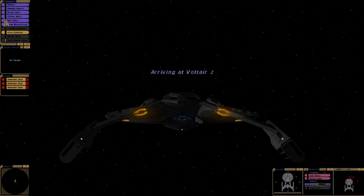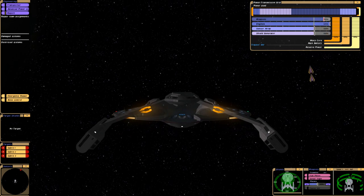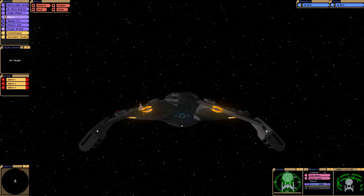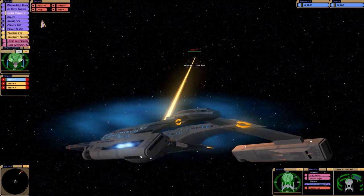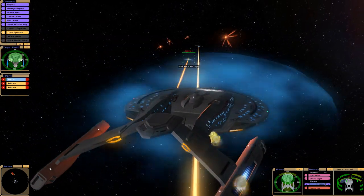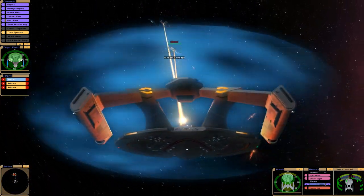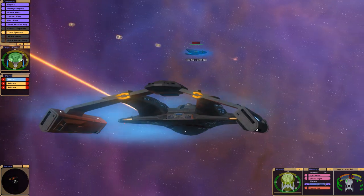What's up guys, Admiral Styles here. In this video we have another real request - they want to see the Akira class versus three Saber class ships. The Saber class is hard to classify because it's supposed to be a small ship, but we've seen so many different sizes for it. It's supposed to be twice the size of a Defiant class and yet have less crew somehow - it just doesn't make sense to me. I'm gonna label it a frigate.